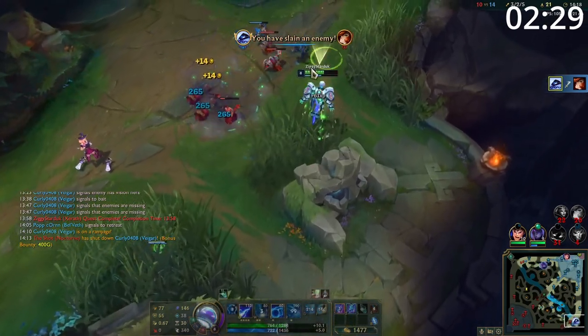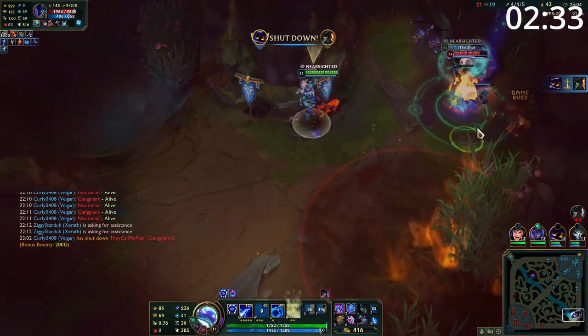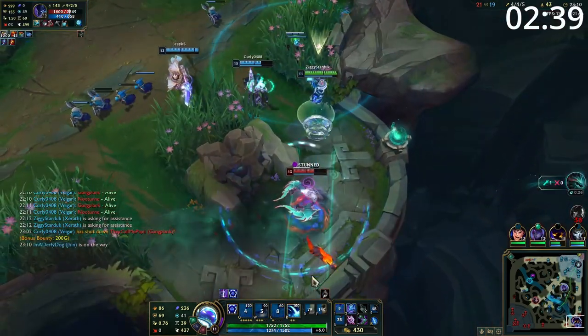While your roams aren't amazing, if you're able to roam far enough that you're in range of your ultimate, you can make a massive difference in any fight around the map. Entering the mid game you're looking to take your tower and roam mid with your carry. This will allow the two of you to siege for map control and easily roam through objectives and skirmishes.